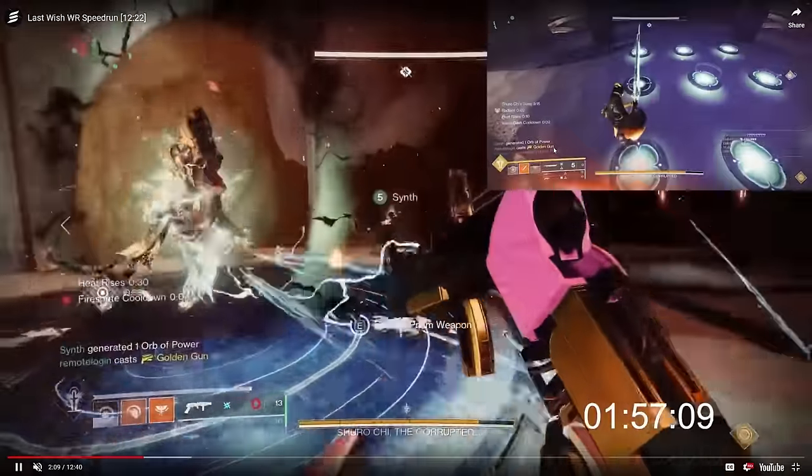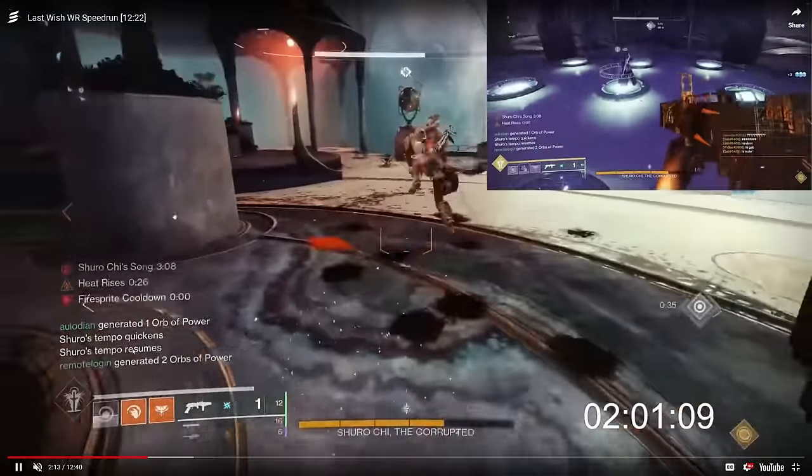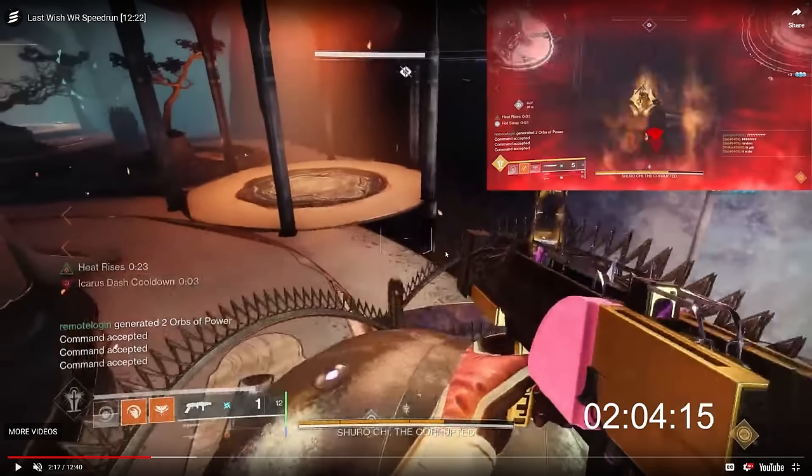Pre-plating is essentially getting on a plate and through a series of getting on and off at specific times, you trick the game into thinking a player is sitting there permanently. Uzi and Takaroko are pre-plating all nine plates, so when Shuro Chi's second damage starts you'll see three command accepts instantly — the game thinks there's a player on every single plate. Previously, people used 'washing,' where five players slid in a specific way around the puzzle, but pre-plating is faster with no RNG.